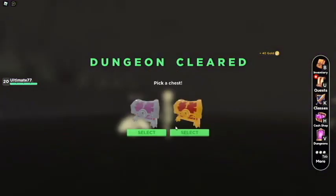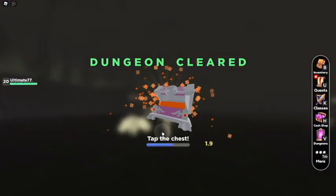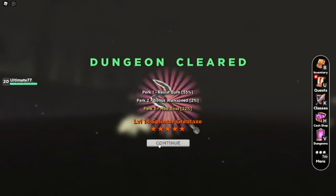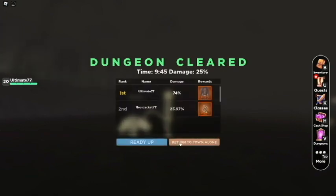Pick our chest — let's do the purple one this time, it's orange. Look at that — five star, holy crap. Perk three, mob boss — I wonder what that means. We'll check it out.